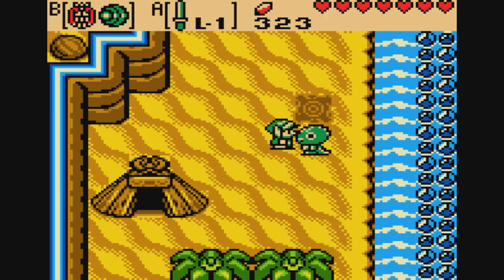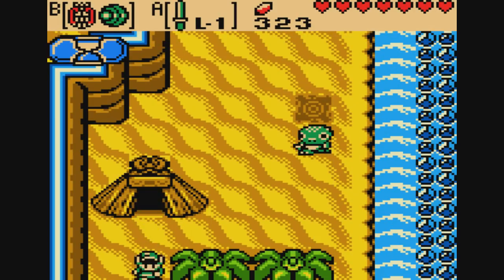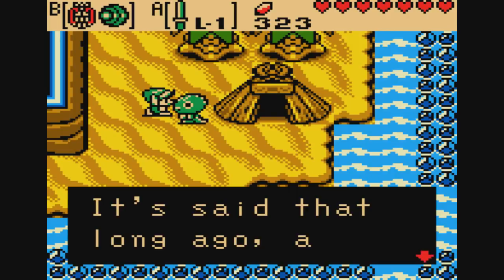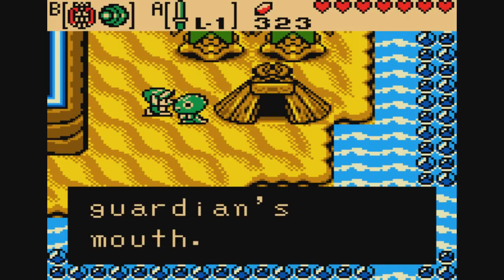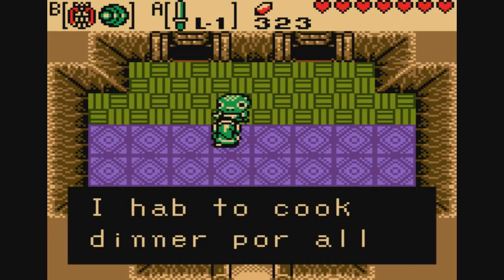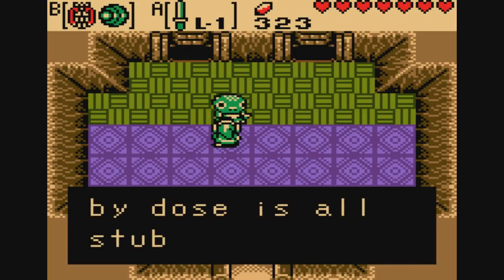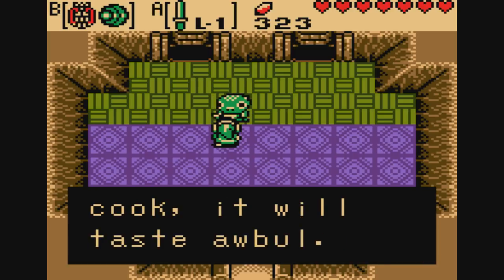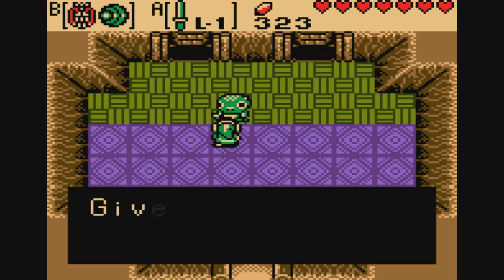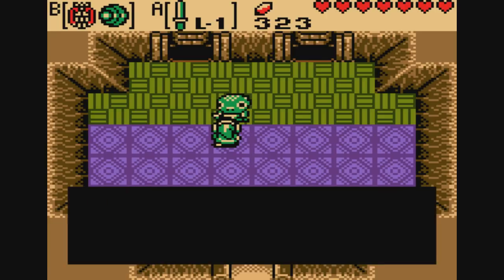There's a winding maze beneath this island, maybe. It said that long ago a Tokay with no tail opened our guardian's mouth. I have to cook dinner for all the Tokay, but my dough is all stubbed up — if I cook it will taste awful. The stink bag? Yeah, get that out of my inventory please.